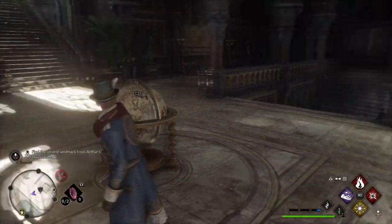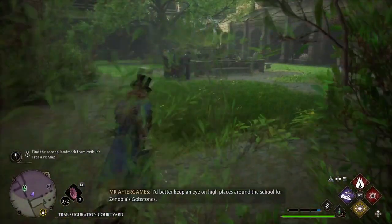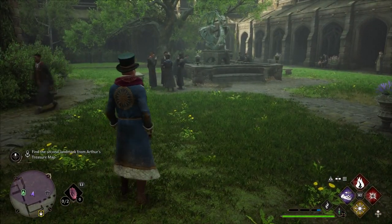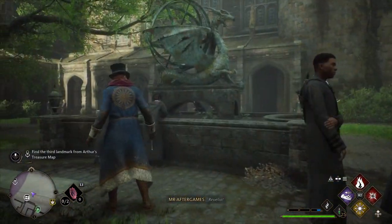The second one — we need to go outside to the transfiguration courtyard, very close by. You will find the statue of the dragon there, and that's the fountain.